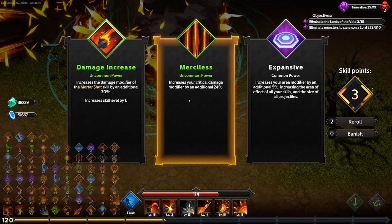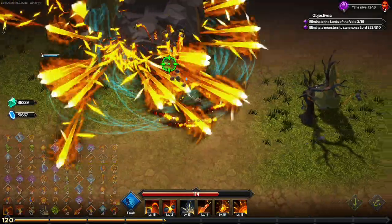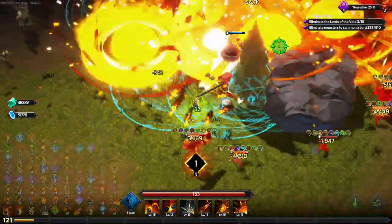Critical damage modifier — yes, an additional 48%. And we're just going to take the extra XP at this point, because leveling is going to be our main source of healing with the passives I have unlocked.